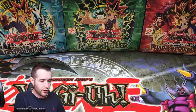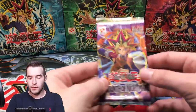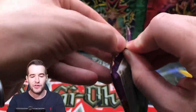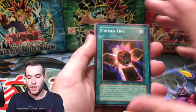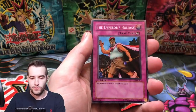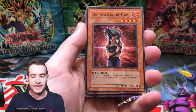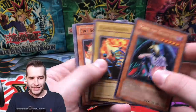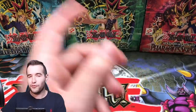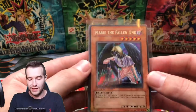Next up, Eduardo got one pack so we're pulling one LON pack for him. Let's see if we can pull something good. First edition Labyrinth of Nightmare — last one didn't have anything so we have better odds here. We have the Gross Ghost of Fled Dreams, that's a cool card, Lady Assailant of Flames, and Marie the Fallen One — just a rare, but that's before they changed the name, so it's the pre-name-change version. Pretty cool.